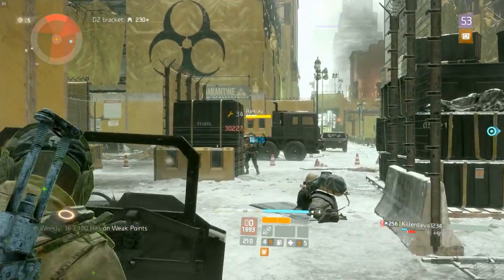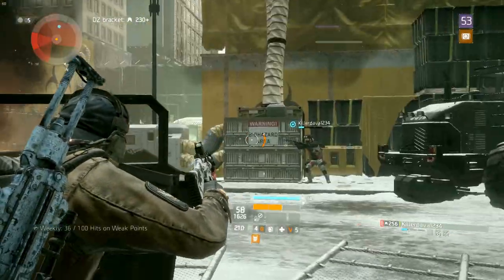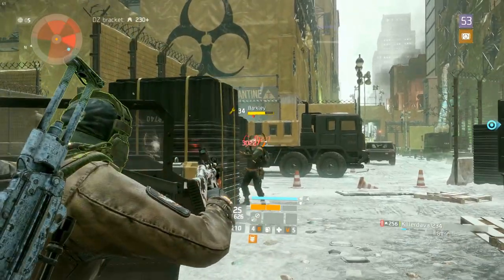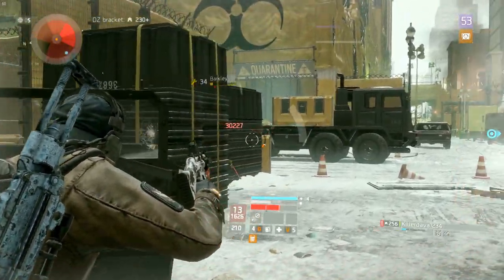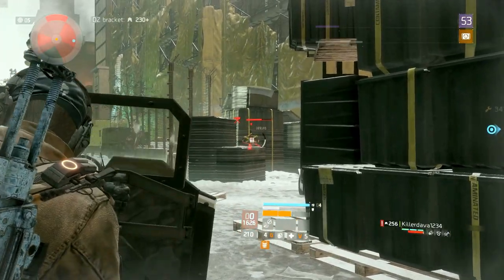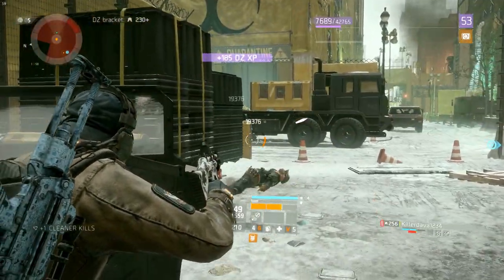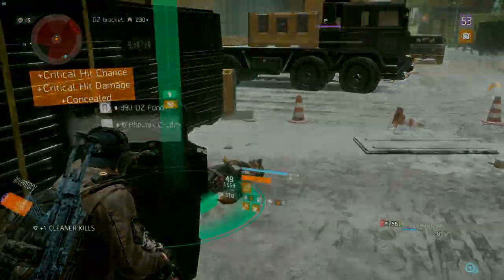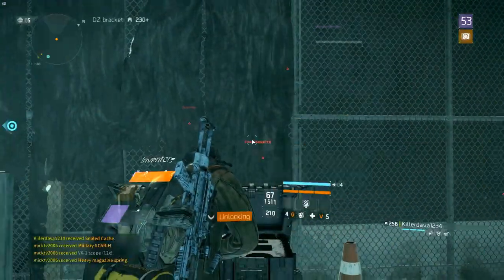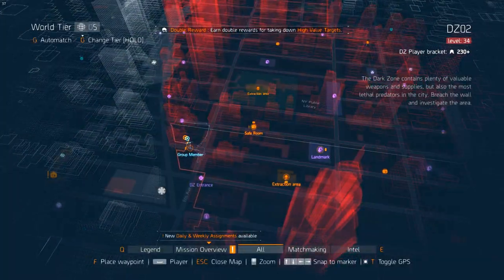Before we get into the details, I'd like to mention a few things. Basic information, like being able to hold 9 items at a time before extracting and having 30 slots in the extraction storage, is good to know, but very likely that you already knew these things. Note that this means you'll be able to extract 4 times, plus 4 extra items after that. I expect most people to have the base of operation maxed out, so you'll have a virus filter 4. But if you do not, get it first, because the dark zone is a place where you want to get underground, and you need virus filter 4 for it.